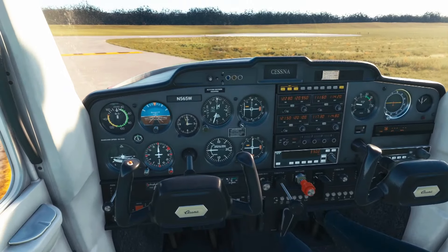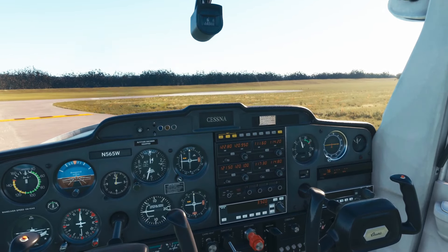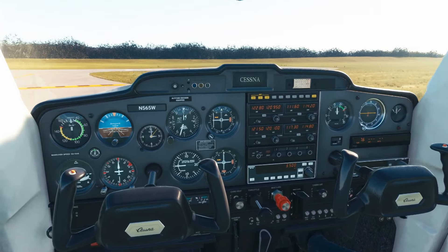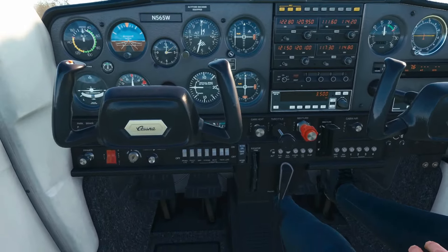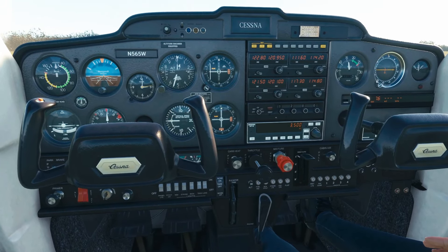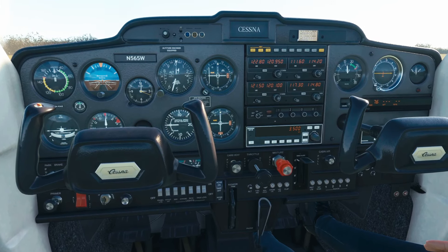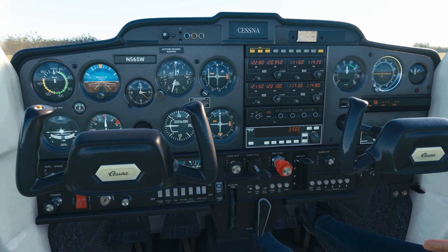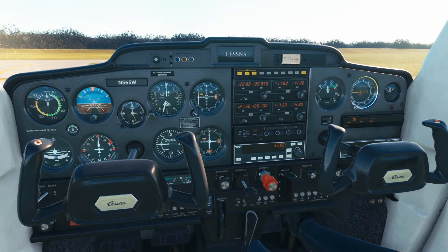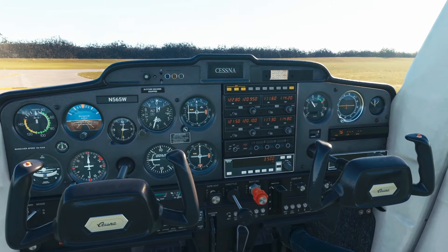Another thing that I do in the run-up in real life that you don't usually see in my videos is a takeoff brief, and the beginning of it goes like this: We have 3,375 feet of runway length to work with. See anything we don't like while we're still on the ground — throttle idle, feet on the brakes, come to a stop. If we have an engine failure after rotation before turning crosswind, we're going to pitch for best glide, which is 65 knots in this aircraft, find a spot straight ahead, and land. Those are the two things I want you to focus on, because I have said them a million times.